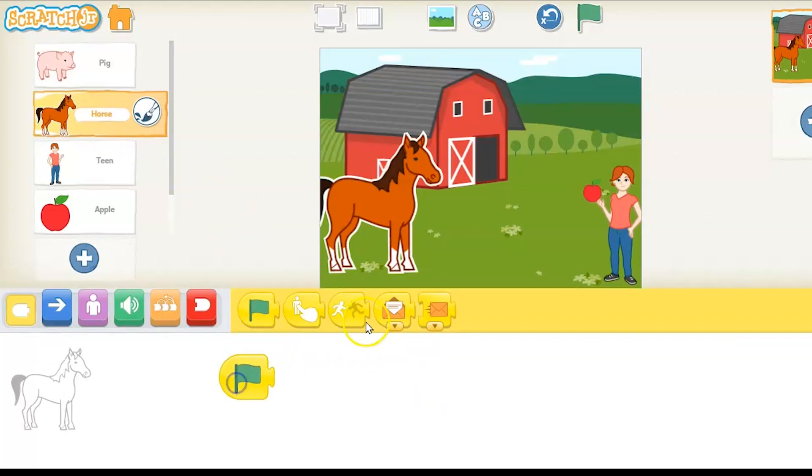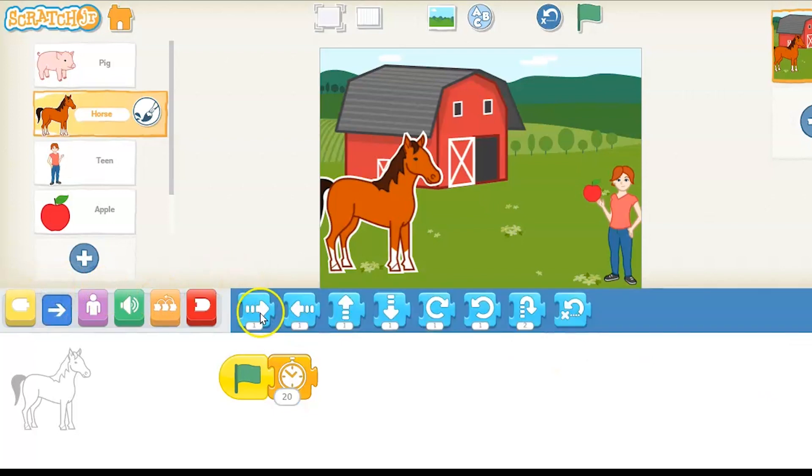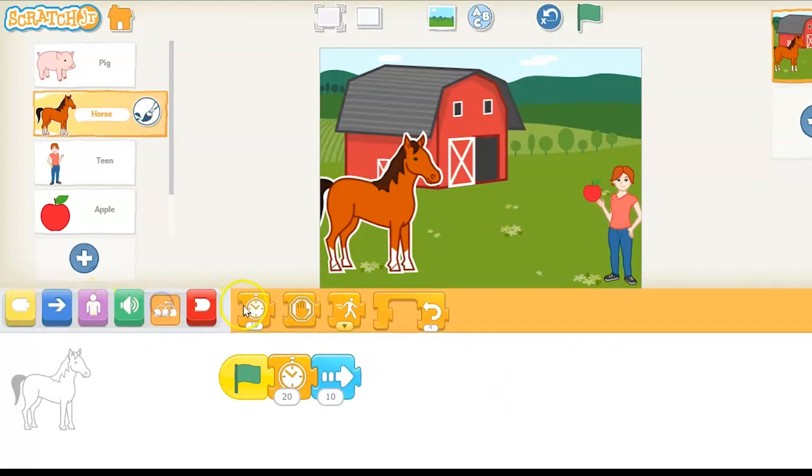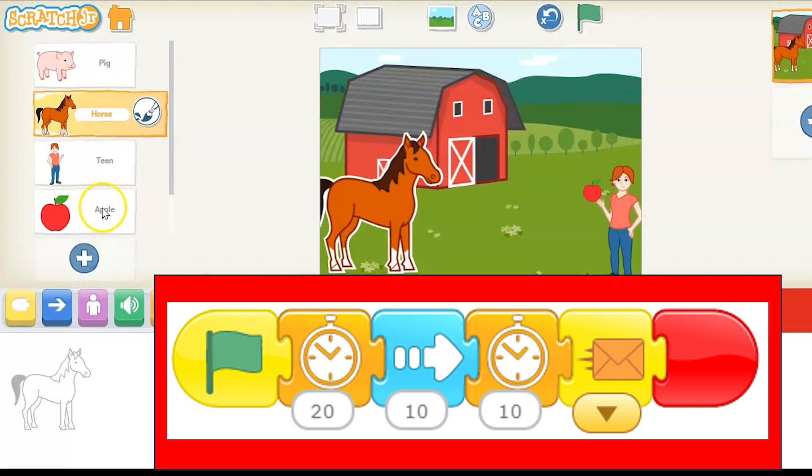And now we're going to go to the horse. Also use the green flag there. And I'm going to make it wait a little bit — to let the pig do its thing and go into the barn. So I have 20 on my wait block. And now I'm going to make it go over. Let's test out 10, see how it goes. You can use the grid lines if you'd like. I'm going to make it wait a little bit when it gets to the end, before it eats the apple.